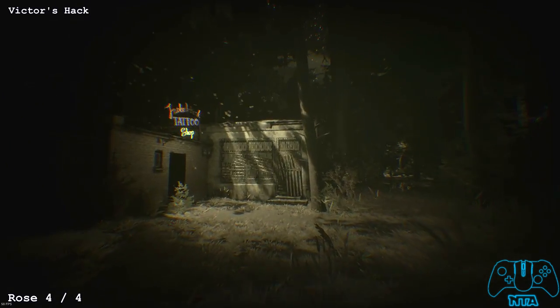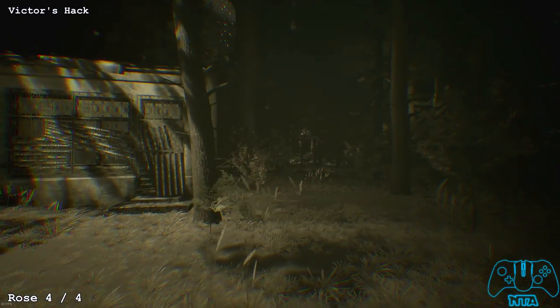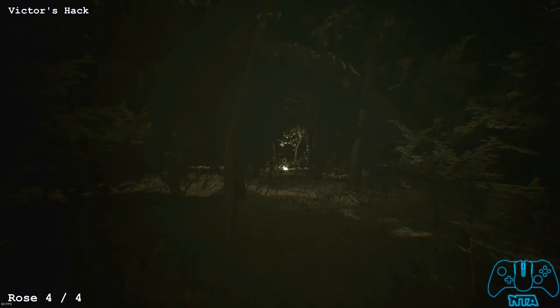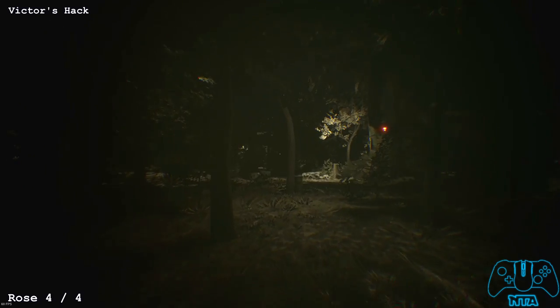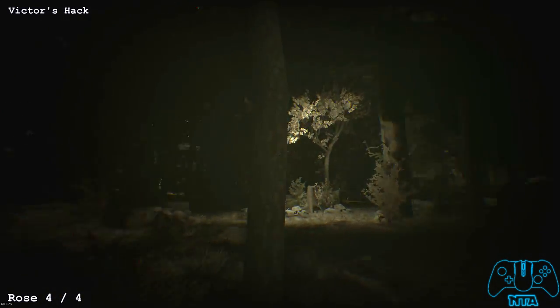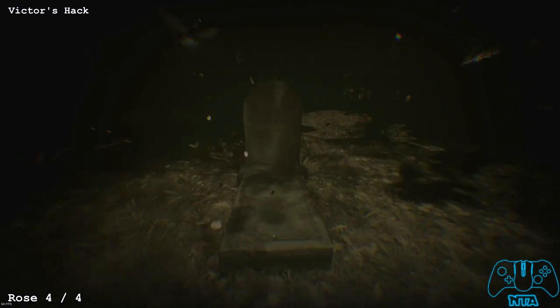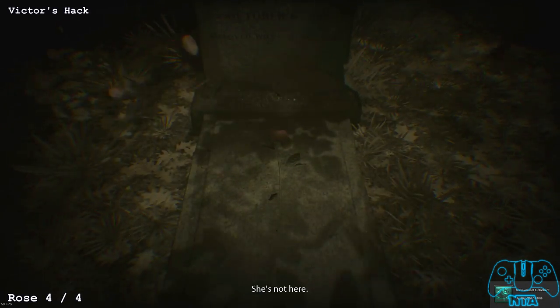Later on you'll find the tattoo shop again — you don't have to go inside if you don't want to. Once you go down, the deer runs off again — pay attention to the left. You'll see a gravestone. With a red light to the right, look left and you'll find rose number four. Get very close to it — you can't pick it up, but you'll get the next achievement.